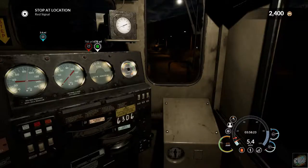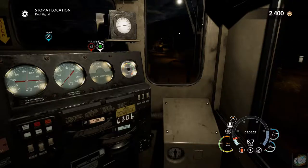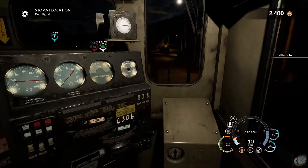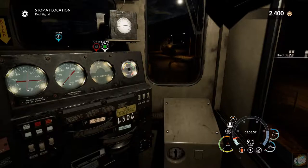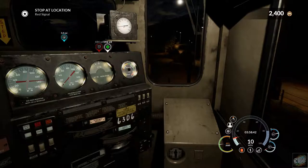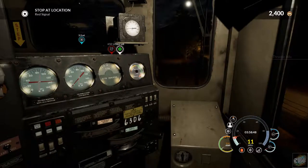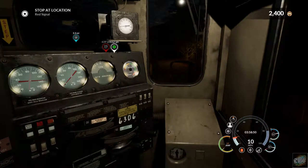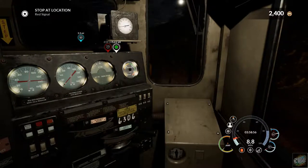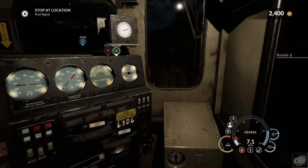Now it's 10 miles an hour coming out of the yard here. So let's kick this off and go ahead and coast. We are going uphill, so we're going to have to keep feathering that back and forth. We've got to go up and hook onto a train that had a failure. That's what we're going to be doing.